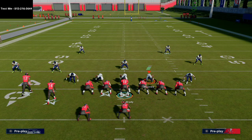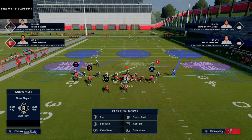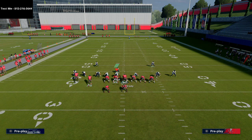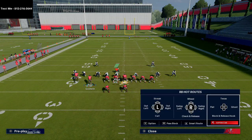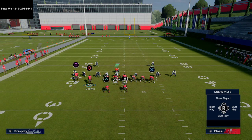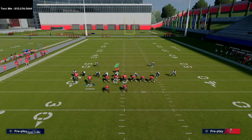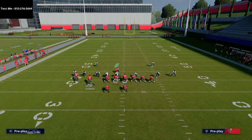First and foremost, this play is really good off the run. When you've been running your fullback dive over and over, the defense is going to over-commit to stopping it. We showed that motioning Godwin across makes the fullback dive really difficult to stop, so they might run Cover 2, maybe some blitzes. What we're going to show is putting Mike Evans on a post route, Rato Jones on a wheel route, re-blocking the fullback, smart routing the tight end, and then motioning Godwin over.